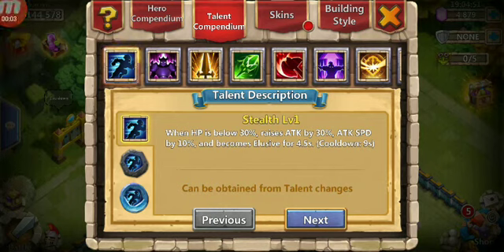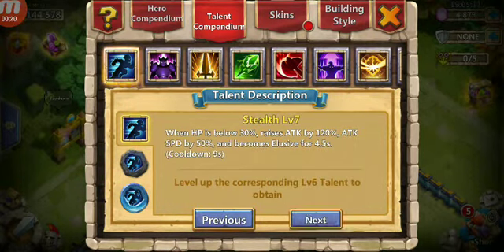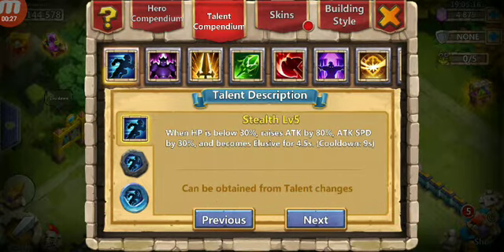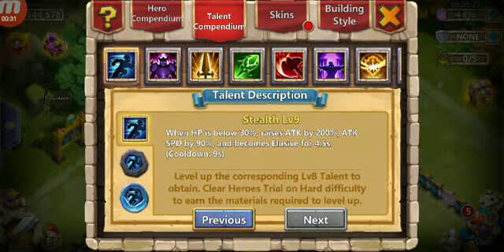Hey everybody, today we're going to be talking about the new talent, Stealth. It only activates when a hero's health falls below 30%. When you level it up, it affects the attack and the attack speed, so it's really good that it's boosting both the attack rate and the speed rate. And it lasts for 4.5 seconds.